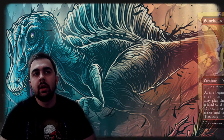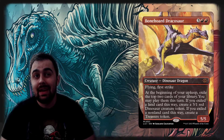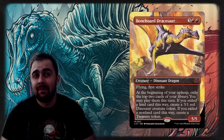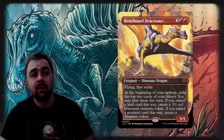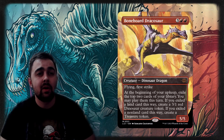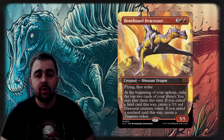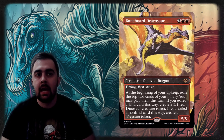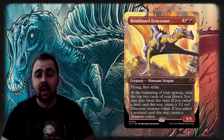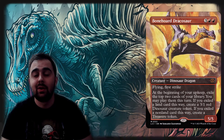Bonehorde Dracosaur is a great utility card — for five mana you get a 5/5 with Flying and First Strike, which is nothing to scoff at. At the beginning of your upkeep you exile the top two cards of your library and may play them that turn. If you exile a land card this way you create a 3/1 red Dinosaur creature token; if you exile a non-land card you create a Treasure token. Either way you're getting value — mostly Treasure tokens to help ramp into big dinosaurs.